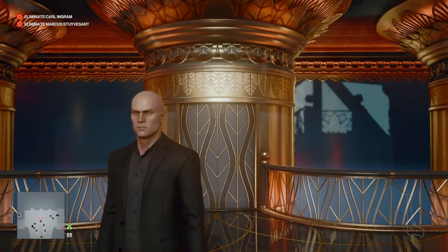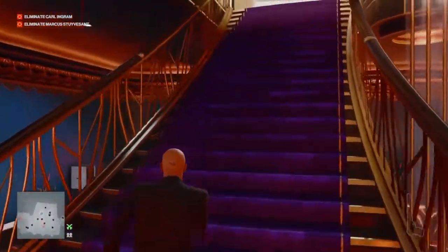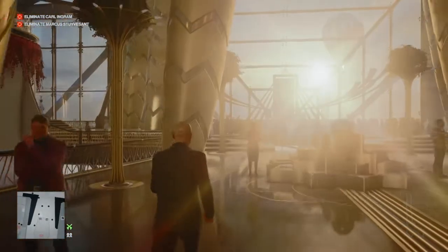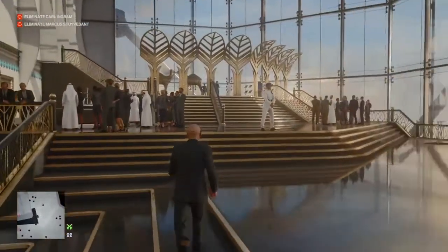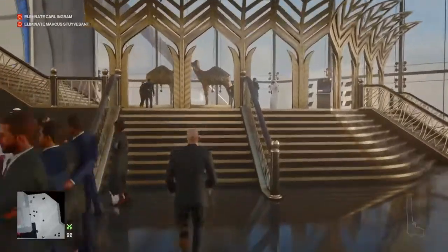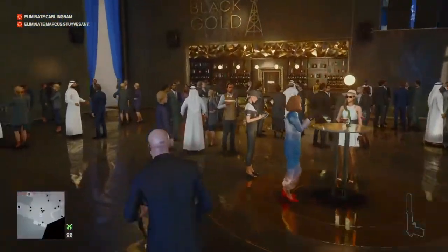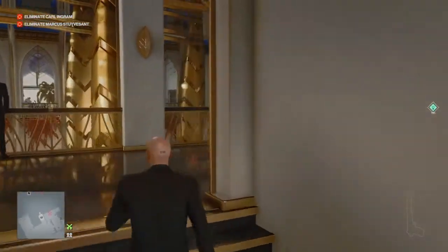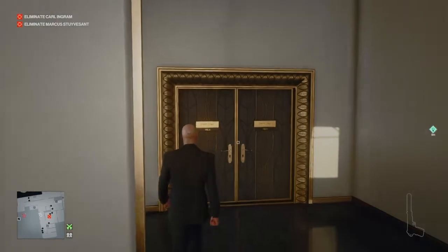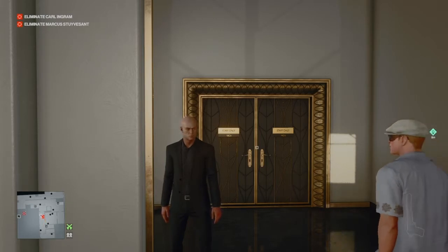Right from the start we need to get a few things prepared. The first is a change of outfit - we need a guards outfit, and eventually the elite guard outfit. We're going to make our way up to the black and gold bar area, and behind that up the stairs we'll find a security office. Behind the security office is a staff-only area where there is a lone guard patrolling.